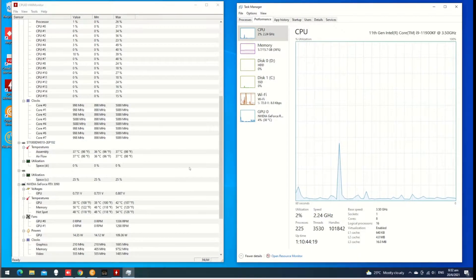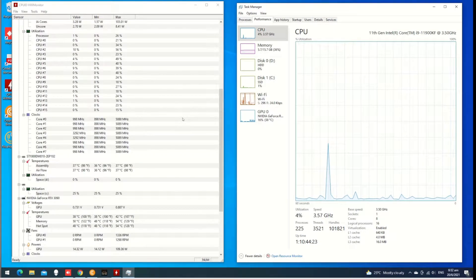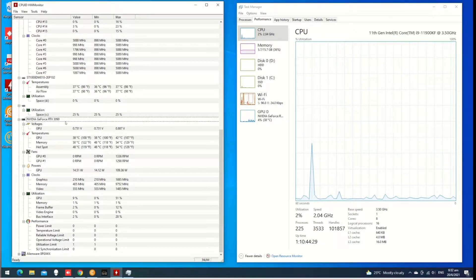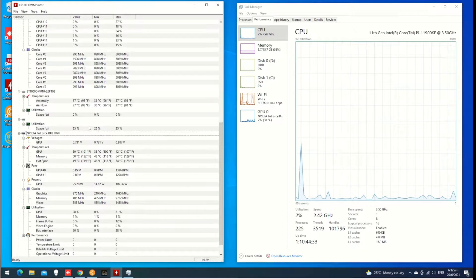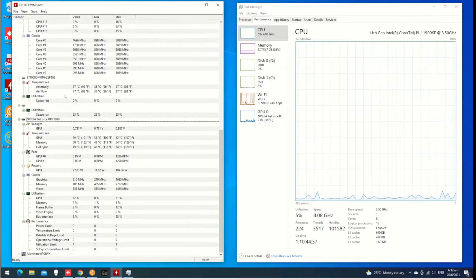We talked about the graphics card, the RTX 3090. This is the 3090, and the standard settings are in place. The software shows the temperature at the top.